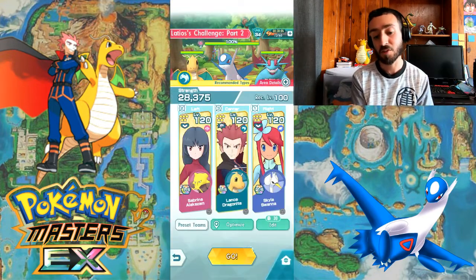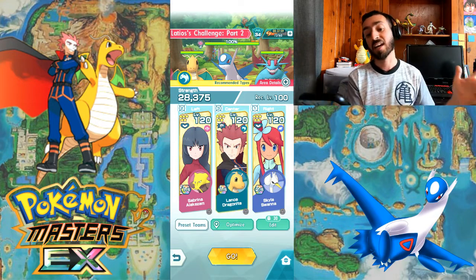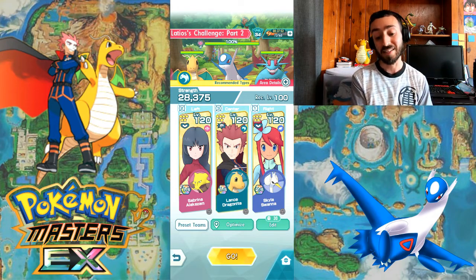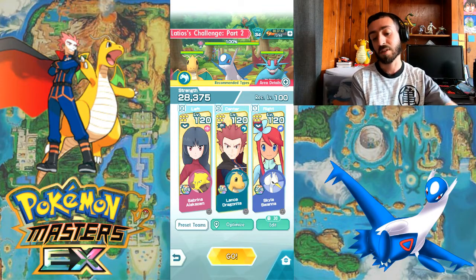These are the sync pairs I'm gonna use, and I've actually beaten this challenge with just these three: Alakazam, Dragonite, and Skyla. Dragonite doesn't have his full sync grid, neither does Alakazam. Skyla is just 2 out of 5, but I have the potion master healer and the chance for MP refresh.